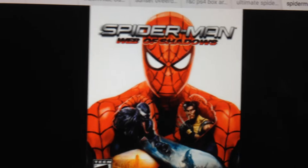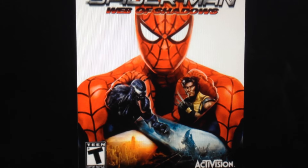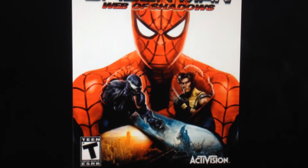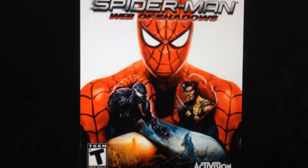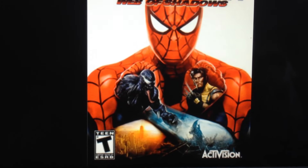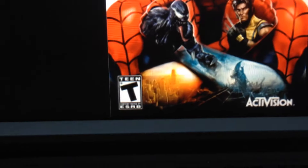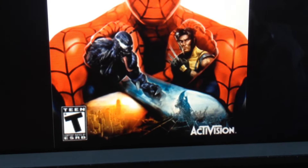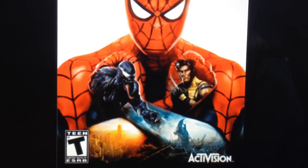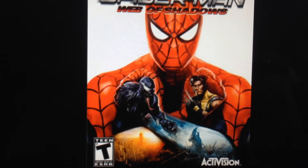My favorite Spider-Man game of all time — and its box art — is Spider-Man: Web of Shadows, which portrays the basis of the game perfectly. You have Spider-Man forefront on the cover, Venom on the left, and Wolverine on the right. It's so dynamic because the game lets you choose between good and bad, red-suit or black-suit Spider-Man. Wolverine is one of your allies if you're the good guy, and Venom is the main antagonist. On Spider-Man's forearms you see the normal city on one side and the symbiote-apocalyptic version of New York City on the other, showcasing the dynamic between good and evil.